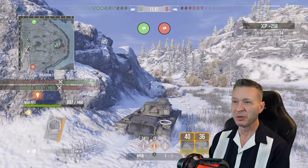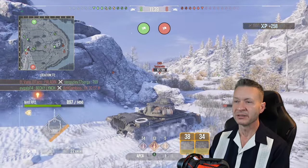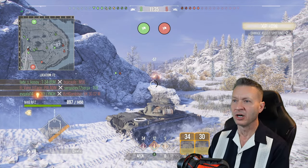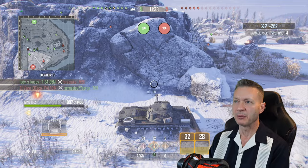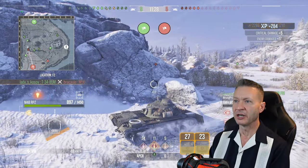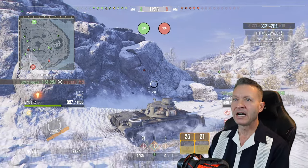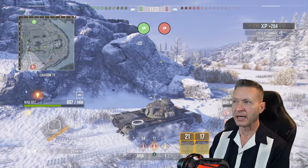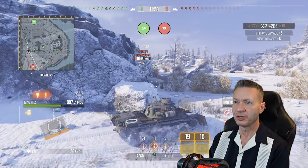This battle is going fast — it's only been 4 minutes. Let's get a snap into the M56 — doggone it. APCR is pretty good ammo, but that was not the velocity we were looking for. Snap — 295 into the tiger. 5 to 9, we're up by 4. It's going pretty good, man. We've racked up a lot of assist and some pretty good direct damage.